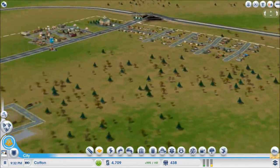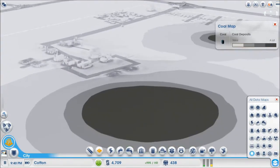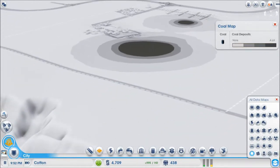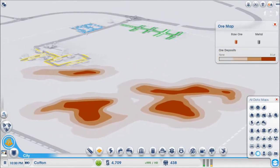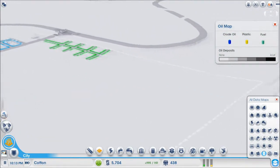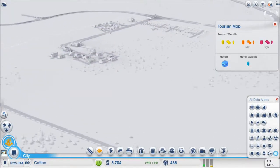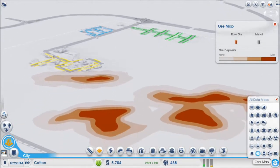Do we even have any coal in the area? Oh, would you look at that — we have a very big coal reserve right there. A very, very big coal reserve. What kind of ore do we have? Do we have any ore? Tons of ore in the area. So I guess this is going to be my mining district. I don't think we have any oil in the area — not even a little ounce of that stuff.